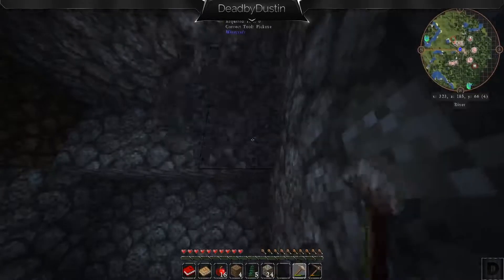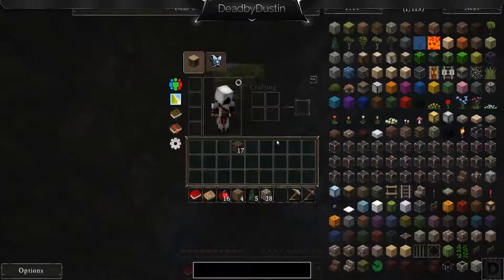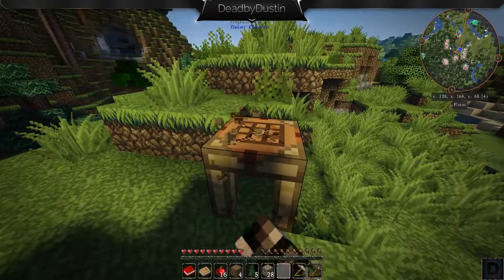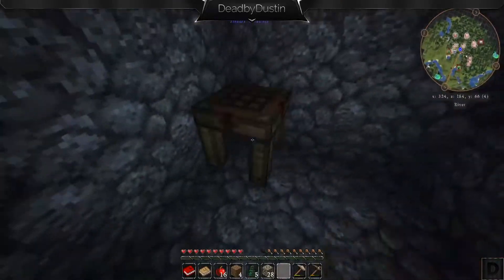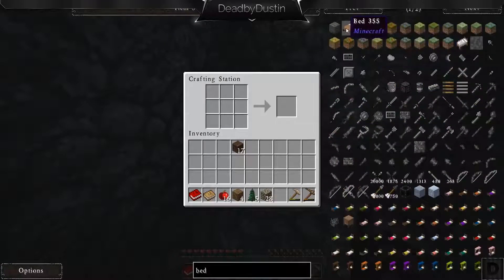After we get kind of settled, I'm going to try and build a house, but that's not really a priority right now. Priority is kind of just get the basics, get safe. I'm going to throw a door down and grab this crafting table and move it inside. There's a cave over there which hopefully will have some coal so we can get some torches. It looks like we have some sheep and some pigs, so we can kill a sheep and hopefully make a bed — three wool, three wood.